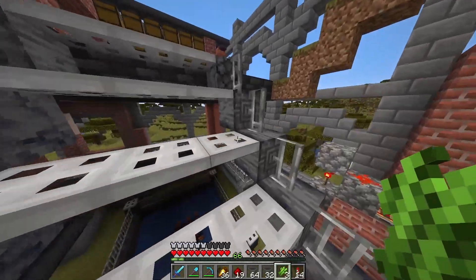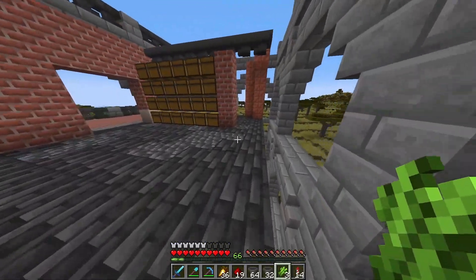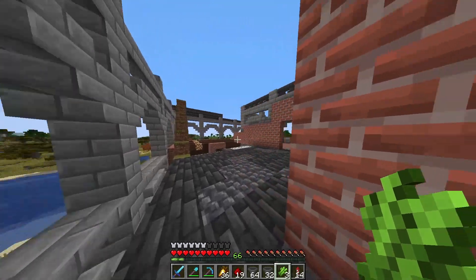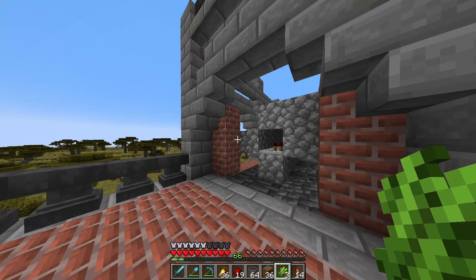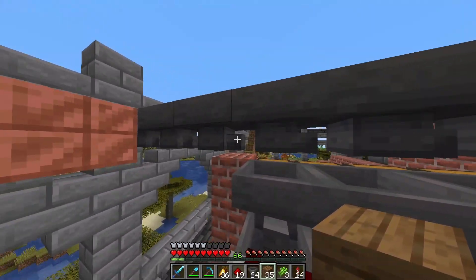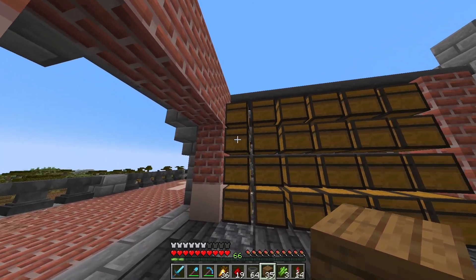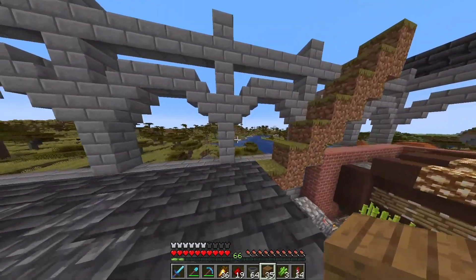This is going to be where items feed up and into a storage system above. Over here will be the storage — we're going to have all the sugarcane and all the iron come up in a water stream, and then these item filters are already in place. This is going to be item sorting, just to make sure everything gets put exactly where I want it. We have six chests — probably two iron, two poppies, and two for the sugarcane, which is everything that comes from this factory.